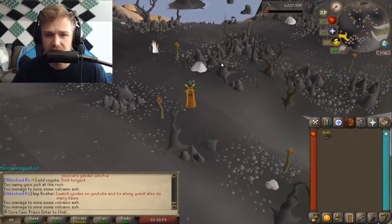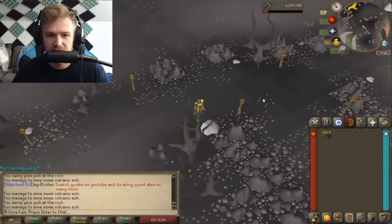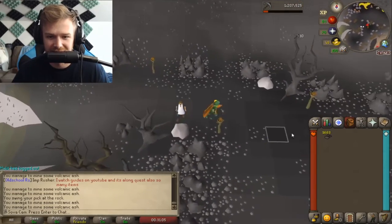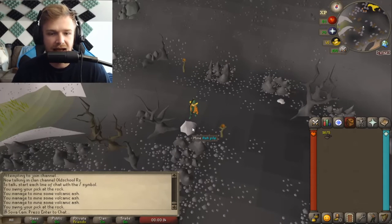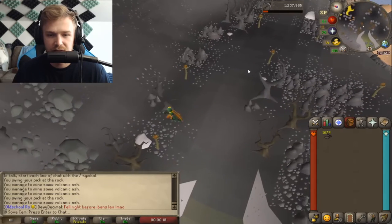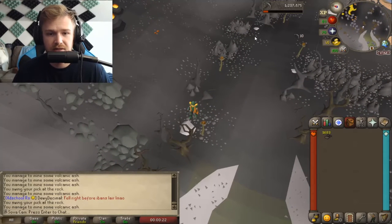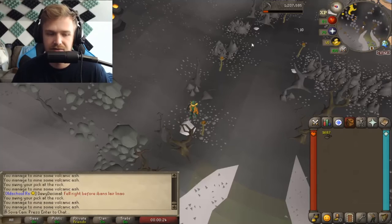Once you're here, you're simply just going to want to mine each ash pile as they come up. I'm going to hop off this guy's world because I'm currently crashing him and I feel bad. You just mine these, and as they deplete you go to the next one and rinse and repeat. This will net you a couple thousand volcanic ash per hour, so it does go pretty quick — and you will need quite a lot of it for this method.